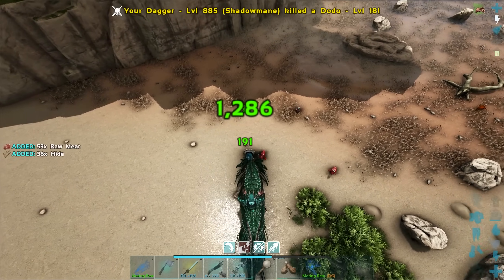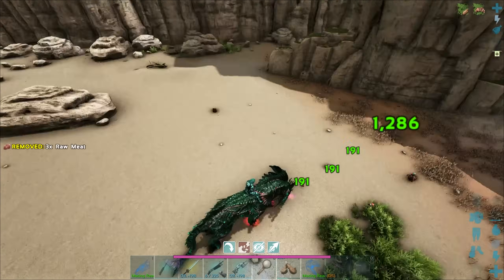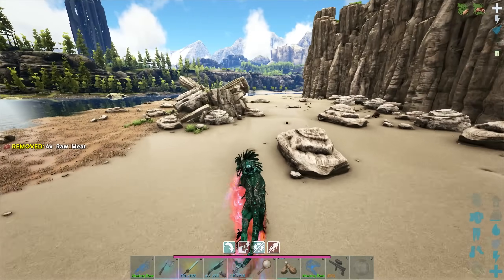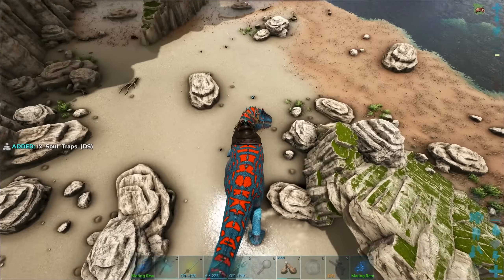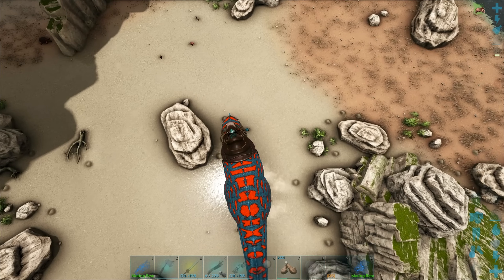Let me quickly show you how much damage we do on normal creatures with the shadow mane — this is my amazing shadow mane, super mutated, absolutely incredible damage. Let me show you on a turkey.